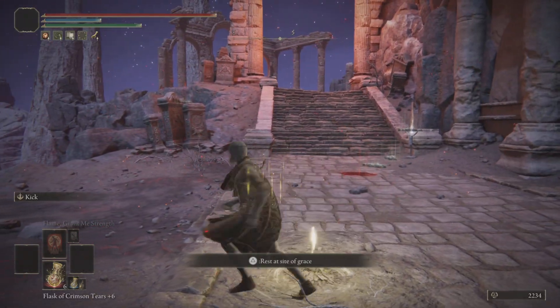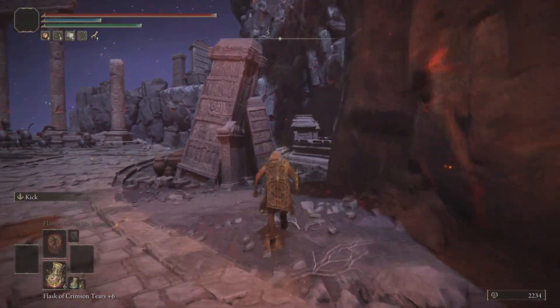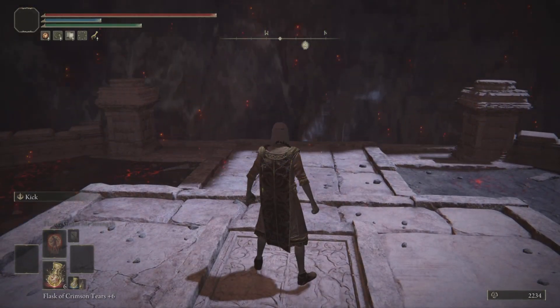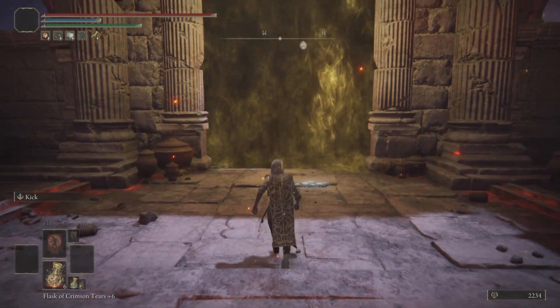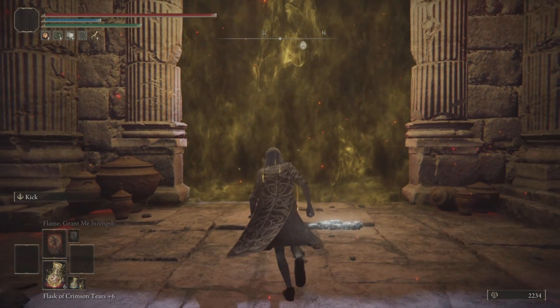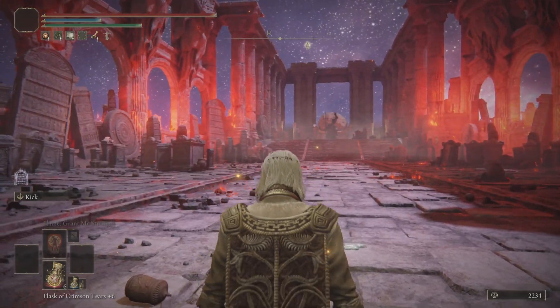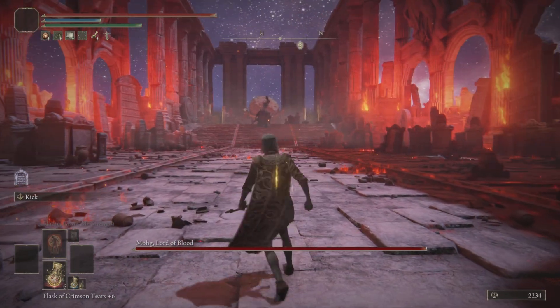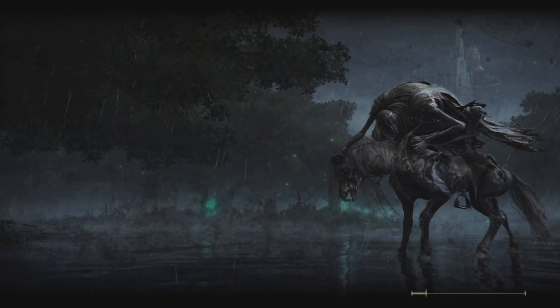Walk from this grace to the Dynasty Mausoleum Midpoint site of grace — once you're there you are ready to do the glitch. Go exactly where I do. Once you are at the boss door, you'll either see a fog door or it will be open. If it is open, just skip the cutscene and wait for his health bar to pop up. If you have a fog door, enter it and wait for his health bar to pop up, then wait about five seconds and quit out of your game. Once you load back up you will be right outside the boss door. This is the most important part: do not rest at a grace, do not teleport to a grace, and try not to die — if you do any of those three you will have to restart the glitch.